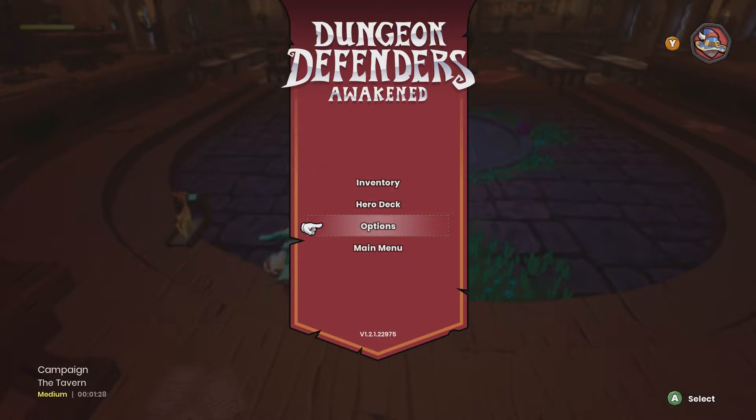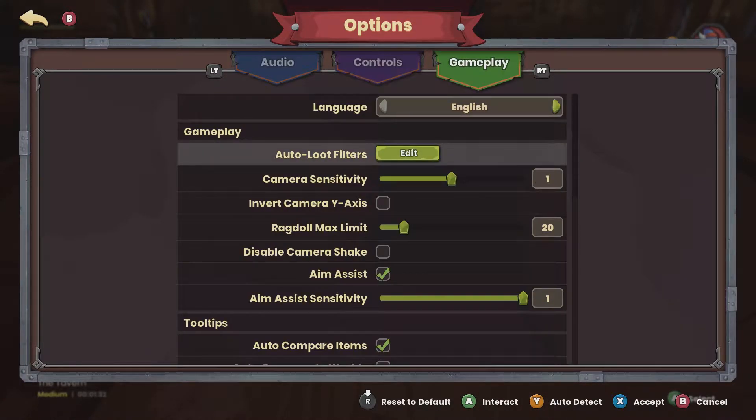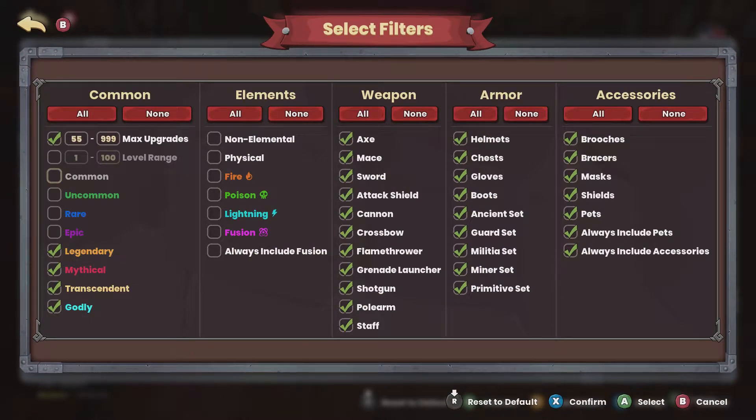So the first thing you want to do is go to Options, then over to Gameplay, and you'll see the auto-loot filter. It's set to default. You want to select picking up everything in the beginning because you don't have anything yet — all weapons, all armor, all accessories — so you can at least look at items in your inventory and make a decision yourself whether you want to keep them or not.